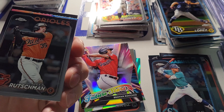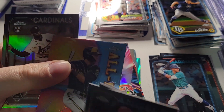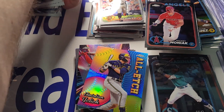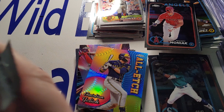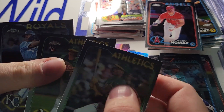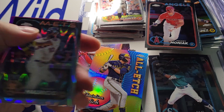Mickey Moniak. Rushman again. Ruiz. Some Yelich. All-Itch. And Furman sepia — I believe we had the pink back there somewhere. Put him with his pal. Lawrence Butler leading things off. Zach Gelof — back to back A's. Selvin Perez. And then we got a Ray Wave of Mauricio.